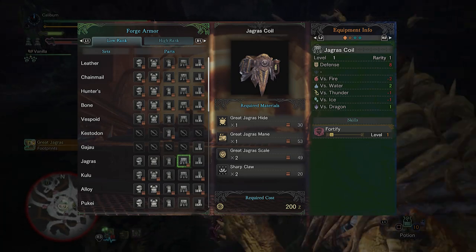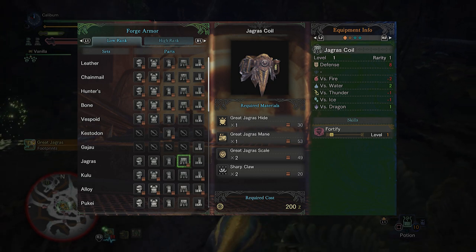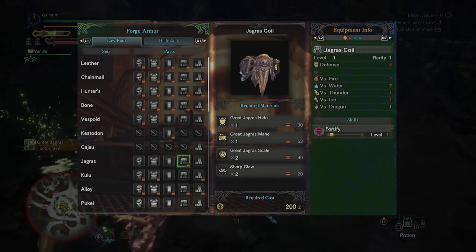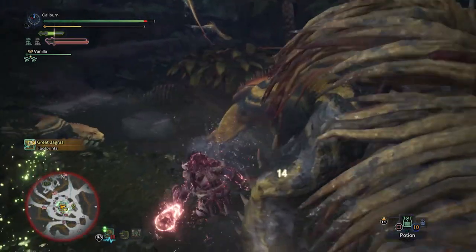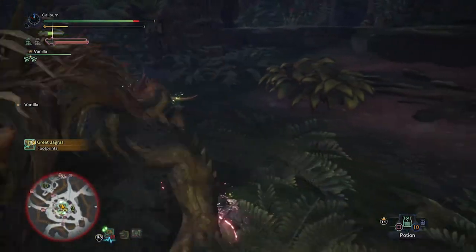Afterwards, you'll want to look into picking up the Jagras Coil. This provides Fortify, which gives you an attack and defense bonus if your HP reaches 0 and you're carted back to camp. Fortify is a nice bonus for new players, and even veteran players will cart occasionally. It's a good pickup for all weapon types.